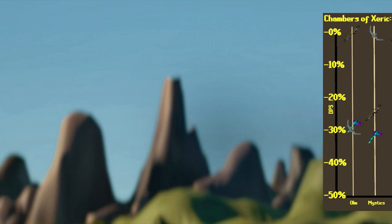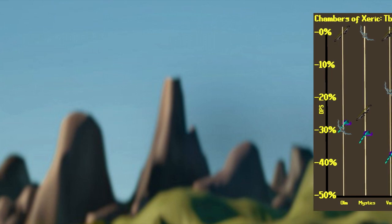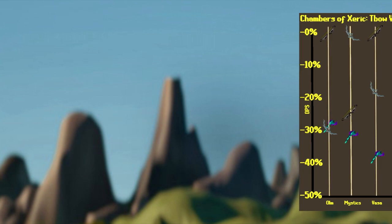Next up, Skeletal Mystics. The best in slot here is actually the Bow of Faerdhinen. It's going to be roughly 25% stronger than the T-Bow and 32% stronger than the Blowpipe.